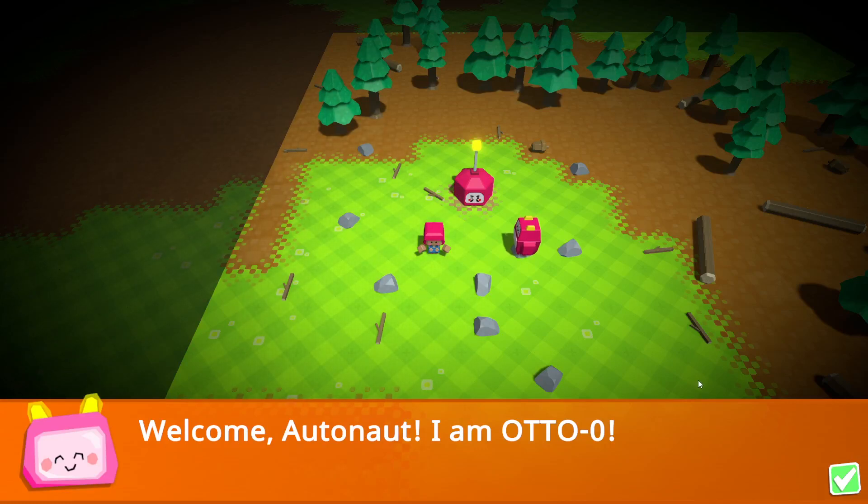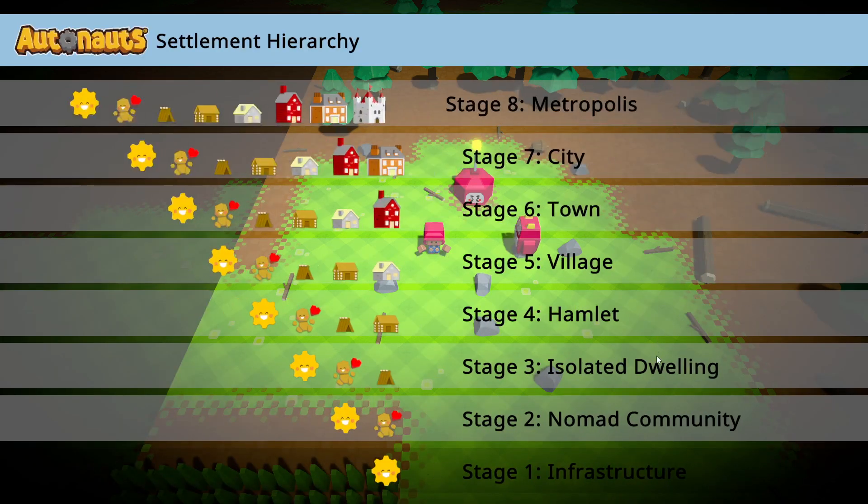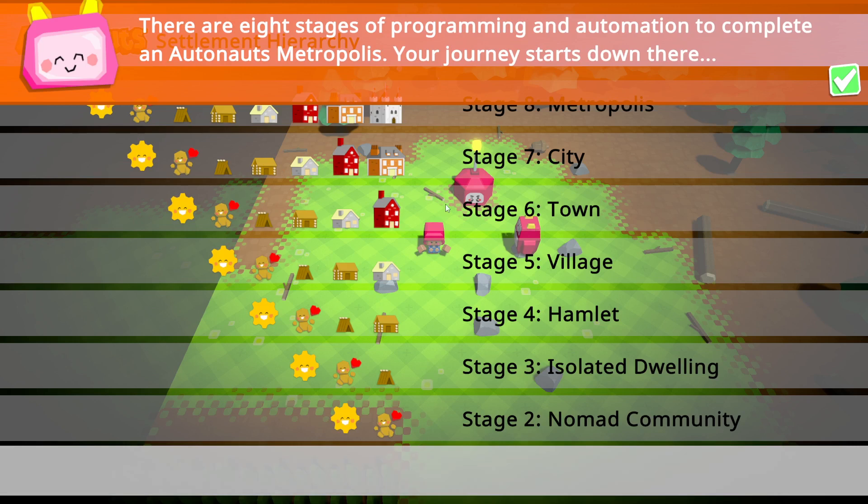Hi, welcome back for some more monkey business. We're gonna start a new game — a different game. This is Auto Knots. It looks like a really cute automation type game — resource collecting and generating and such. We're starting here because the intro has a rocket sound and I don't know how that's gonna come out on recording, so we're skipping it. We're gonna meet our pal Auto, and it's gonna be a mouse and keyboard type situation. We're gonna try to make a metropolis.